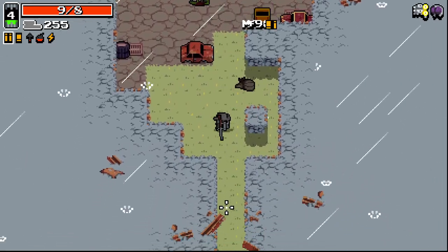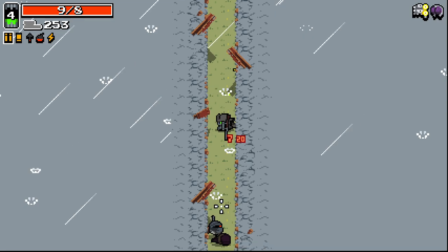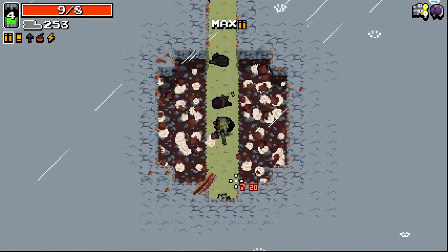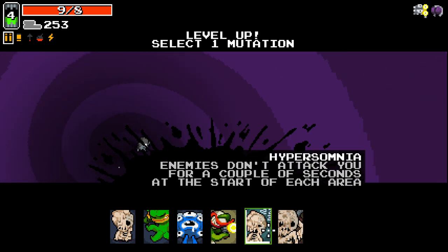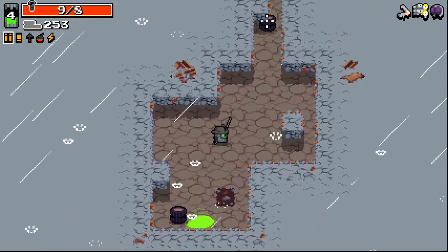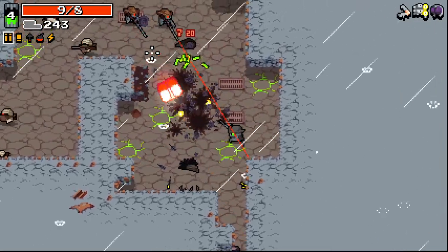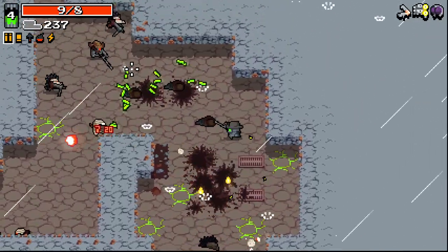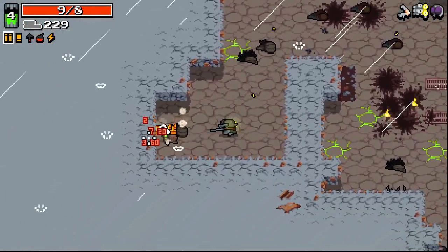Got a bit of overheal going on there - that's always nice to see. Triple assault rifle. Kind of a long hallway here but we got through it. Up to level four as well. Extra fire rate is nice - let's go for that. You've just got to right click after every kill essentially with this character if you want to take full advantage.